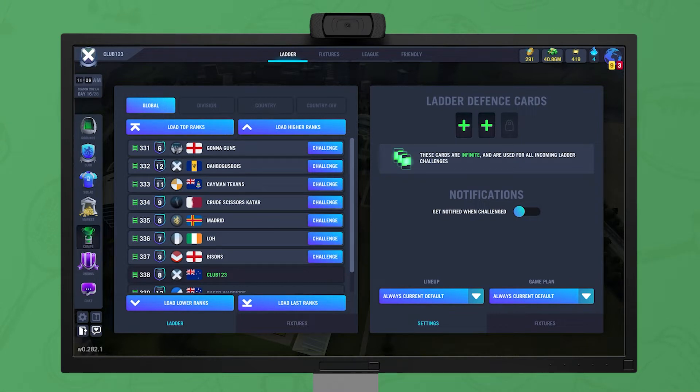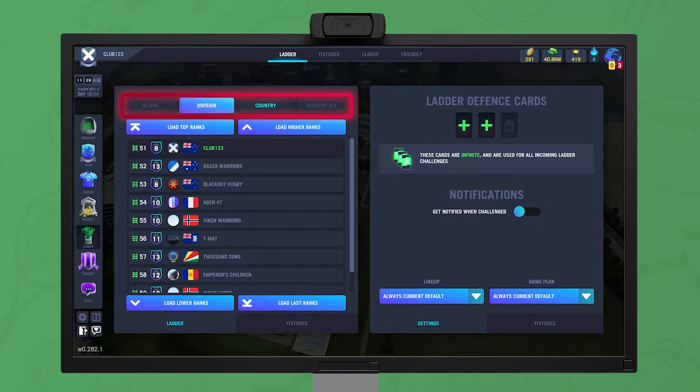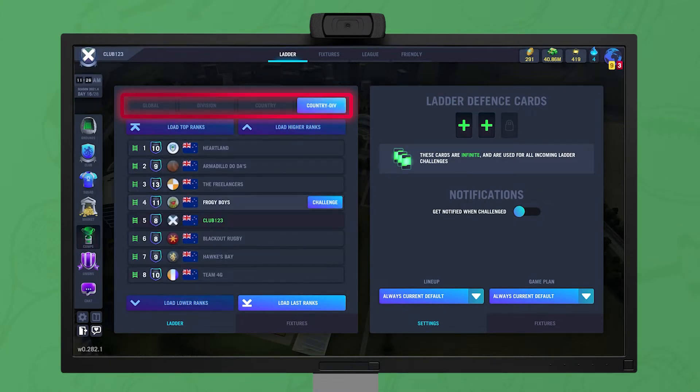You can climb the global ladder by challenging and beating clubs above. As well as the global ladder, there's also divisional, country, and country divisional sub-ladders.